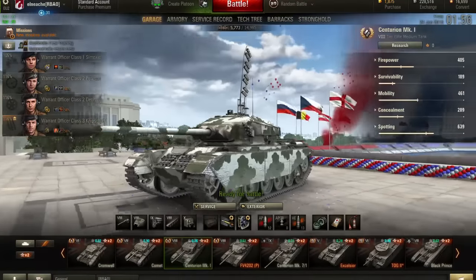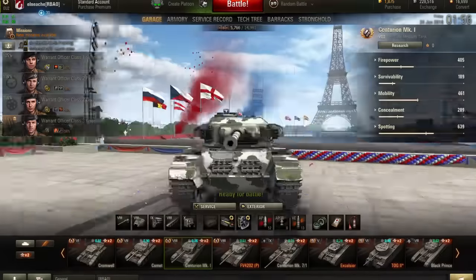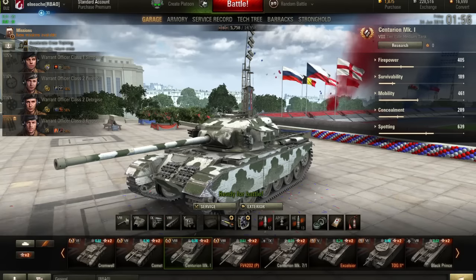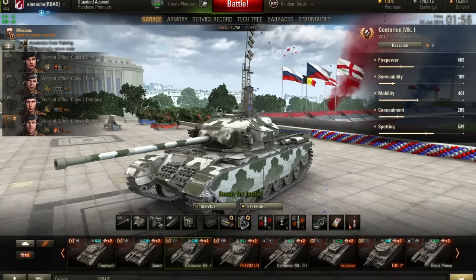Hi guys, welcome back to World of Tanks. Today we're playing the Centurion Mark 1, a British tier 8 medium tank. It's fully upgraded, featuring the 20-pounder gun type A barrel — quite a decent gun with 7.5 rounds per minute, average penetration of 226, 230 damage, pretty accurate and quite fast.